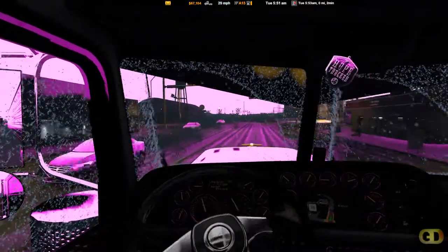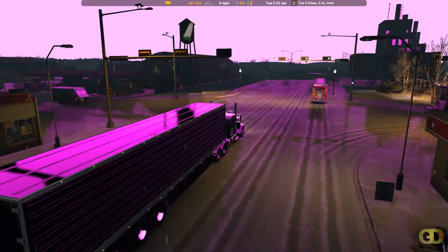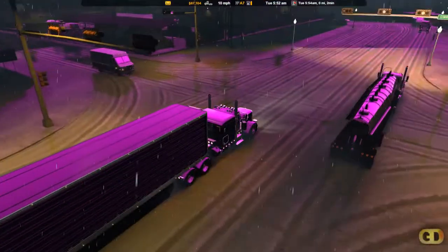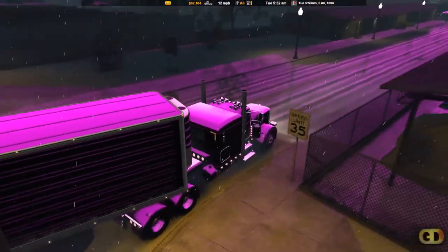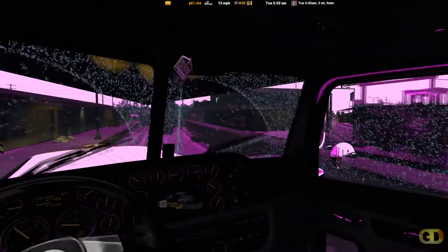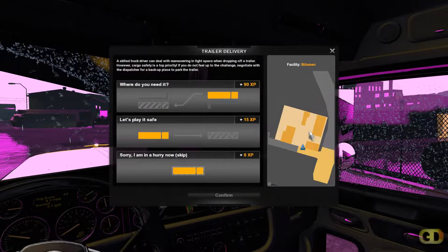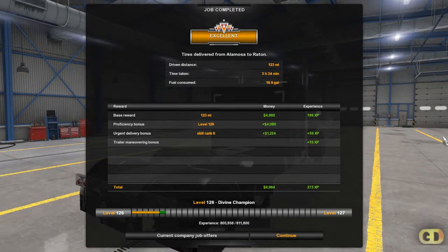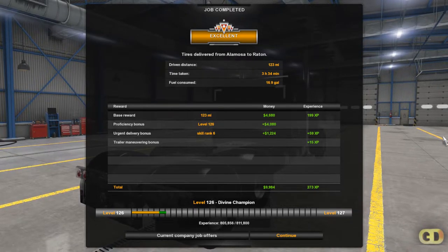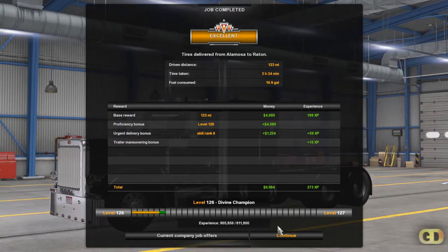It works good at night time. It looks green — everything looks green. The blinking lights are killing me. We're not gonna back it in, I'm in a hurry. 123 miles, 3 hours 34 minutes, 16.9 gallons of fuel. Got $9,984. Level 126 divine champion. There's your answer — Frosty's winter weather mod does not work in version 1.40.